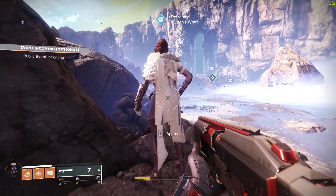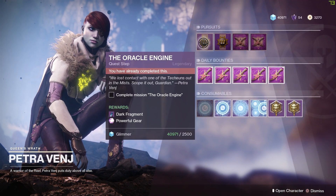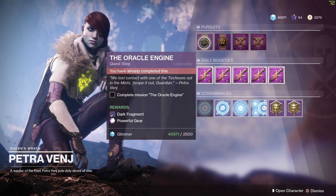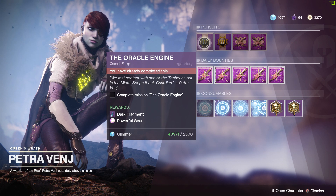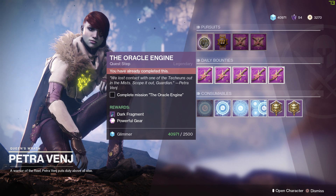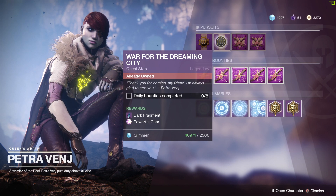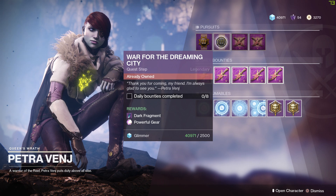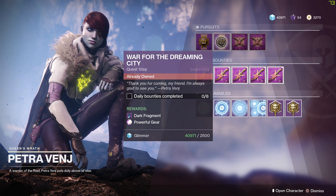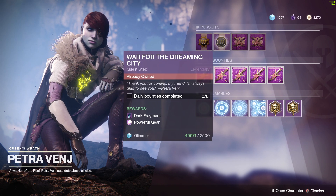In the Dreaming City, the first thing you want to do is the story mission — you get one story every week. This is going to boost your light level up by quite a bit, I believe it's by five. The next thing is this bounty here, which will take two days because you need to do eight bounties and you only get five per day, so you'll complete about half on day one.